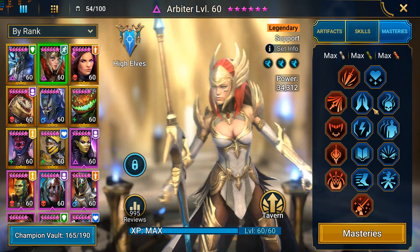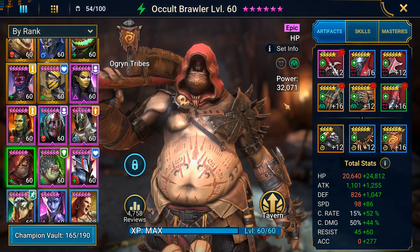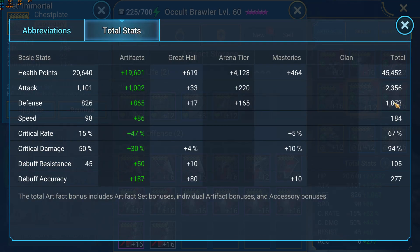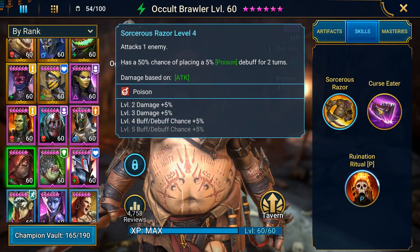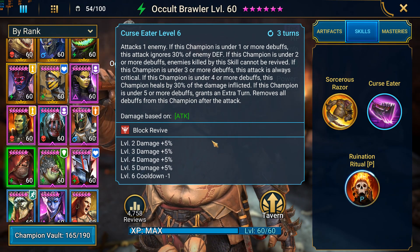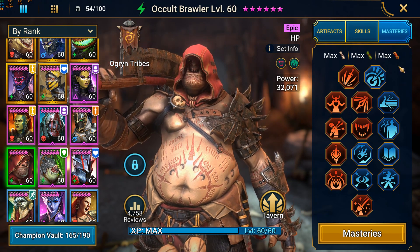Then we've got Occult Brawler - this is his Clan Boss setup with defense gloves and attack chest. You need survivability against the Clan Boss, but this guy actually hits really hard, so if you can build some attack with crit rate and crit damage it'll increase your damage output. It's hard to find the right balance of how much defense you need first. I'd like his defense closer to around 3000 while maintaining decent attack. The Accuracy is very important. His skills are almost all at max level - I got the Reduced Cooldown on the last one, which can affect damage output on auto against the Clan Boss.